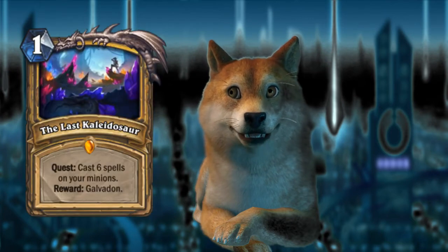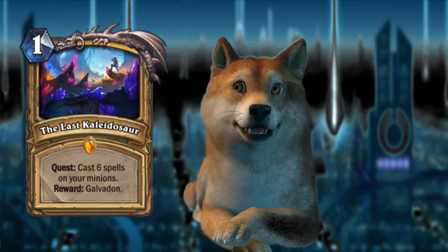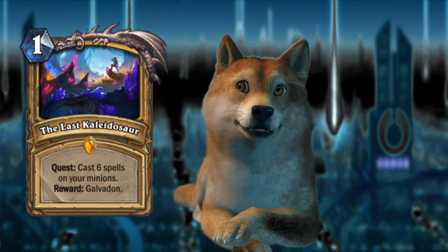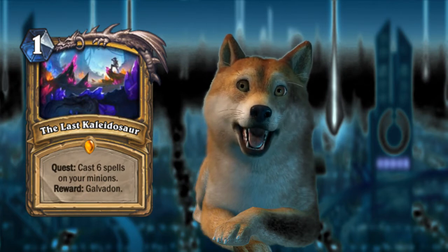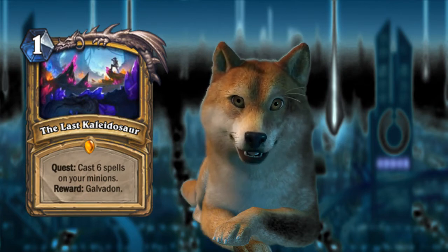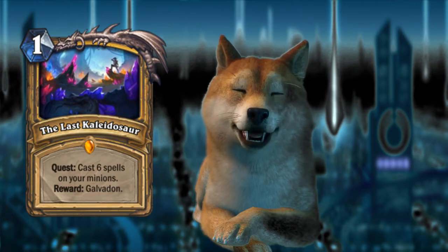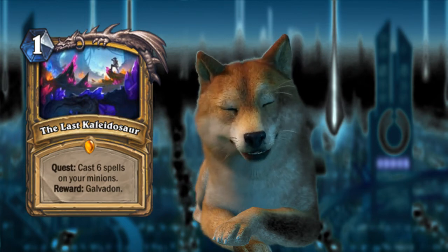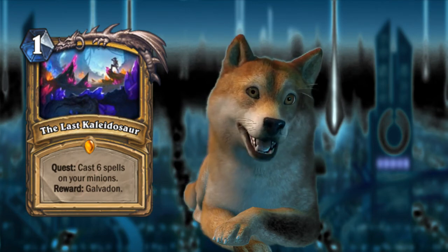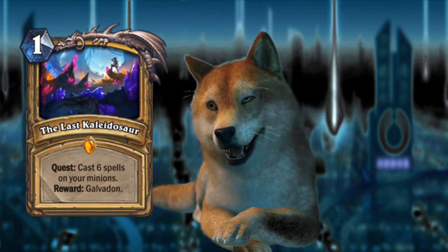Next up, The Last Kaleidosaur, which gives you Galvadon. We've talked a bit about Galvadon, and his effect is confirmed. What's new is that the quest requires you to cast six spells on your minions, which generally means buff spells — things like Blessing of Wisdom, Blessing of Might, Blessing of Kings. You can't play Seal of Champions anymore since that's rotating out. They are adding a couple of new buffs, and Silvermoon Portal from Karazhan is still in play. Most of the buff cards have been outclassed, and that's the main problem with this card.